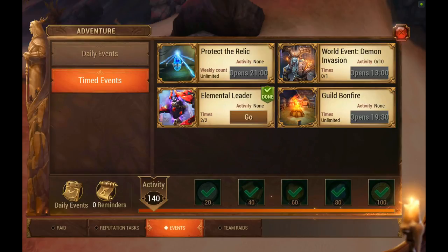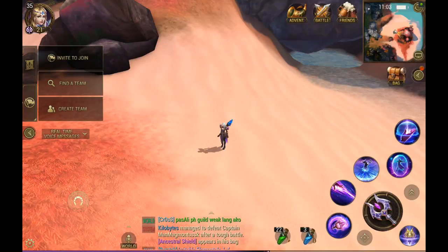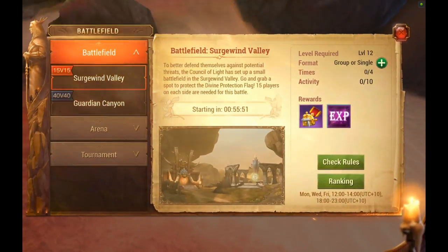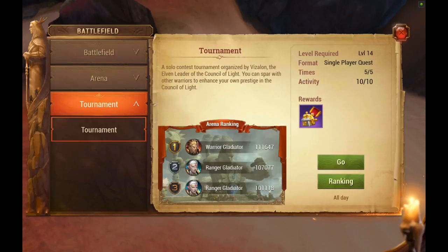This is your timed event tab — it shows you what you can do and how long until they open. This is your team raids tab, showing how long you have left. This is your PvP tab showing your battlefield and timing — for example, this one starts in 55 minutes. And here is your arena and daily tournament.